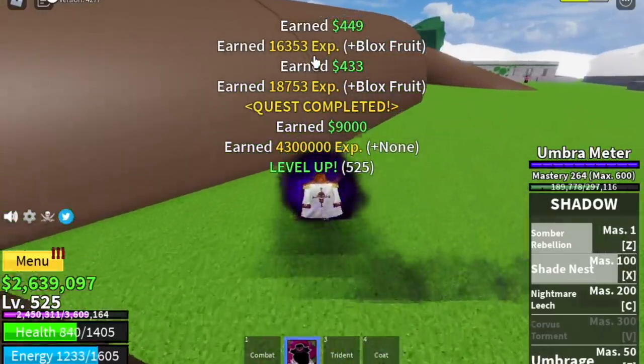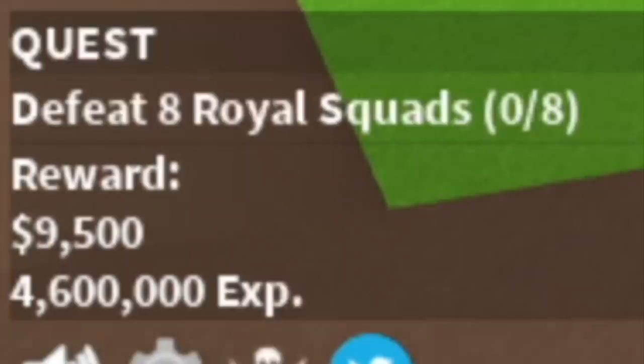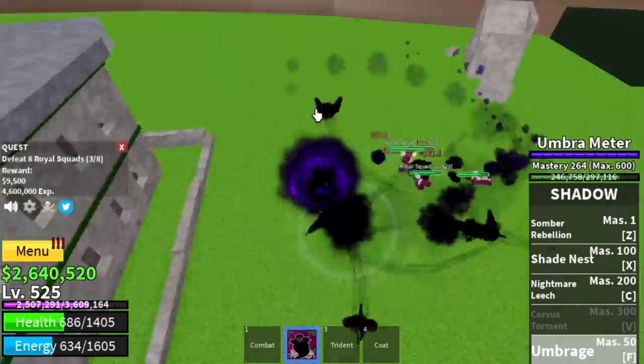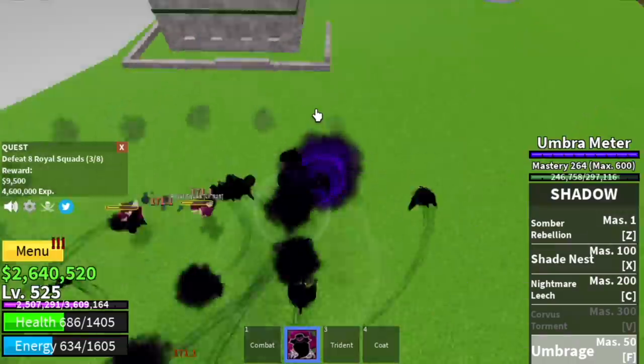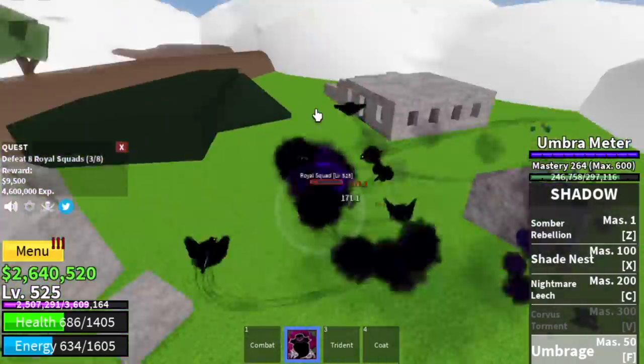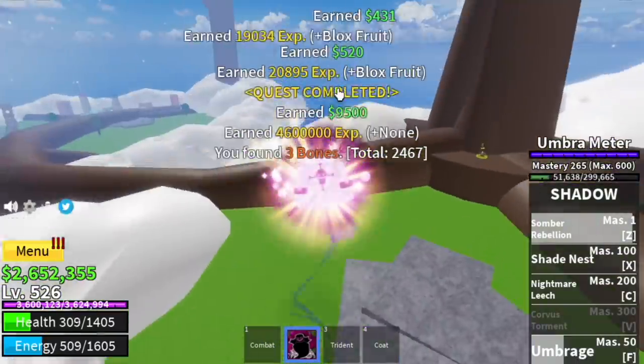At 525, you can start with the Royal Squad. They're easy to defeat. If you want, you can stay here until you reach level 625. I stayed here usually with my Venom Fruit and Buddha Fruit.